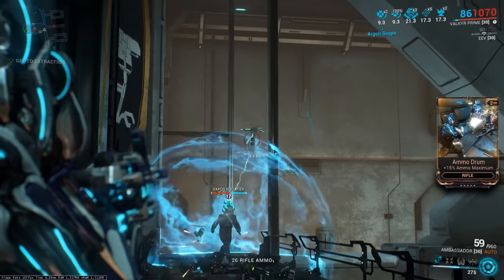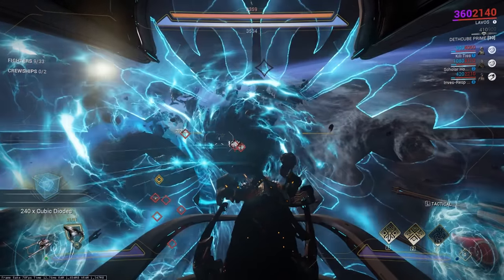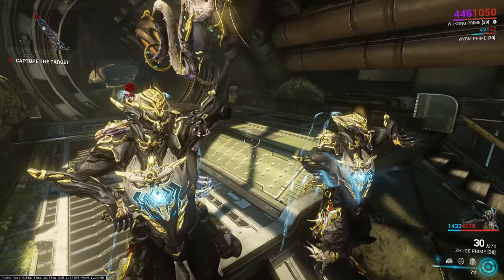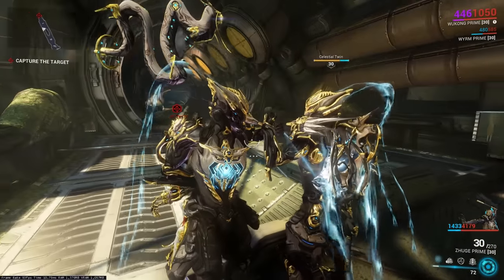You can shoot the drone above a Corpus Nullifier to instantly and permanently destroy their nullification bubble. Lavos makes your Railjack abilities function on a cooldown, which in turn makes them extremely spammable. Any emote done by Wukong will be mirrored by his Celestial Twin, meaning you can give your twin a handshake — they'll even take into account any Syndicate-specific handshakes you have access to.